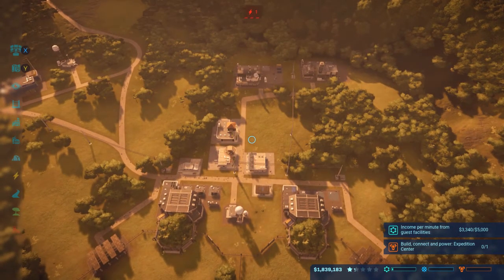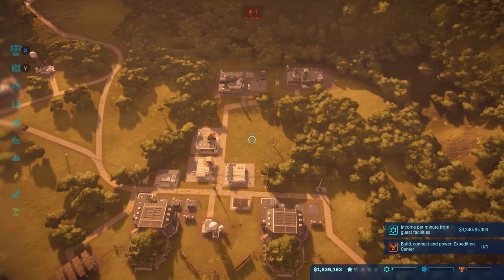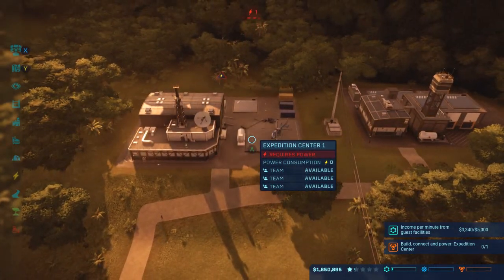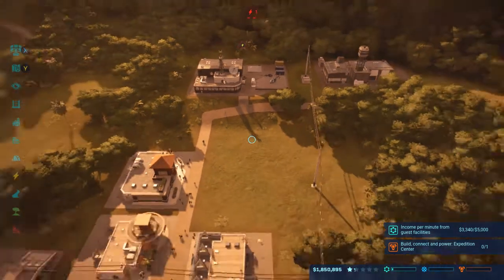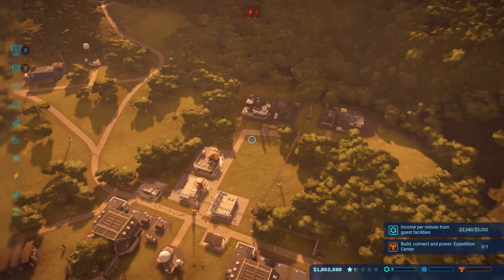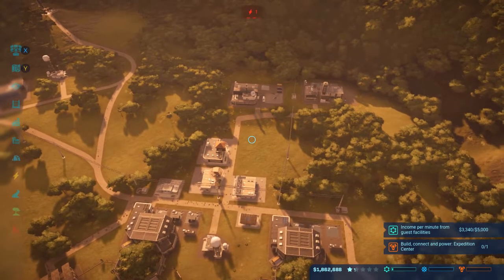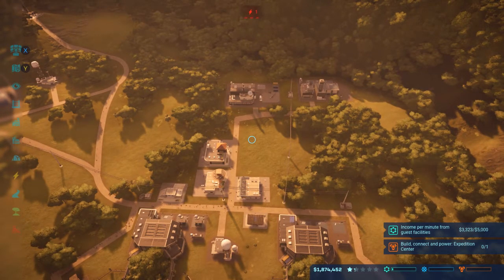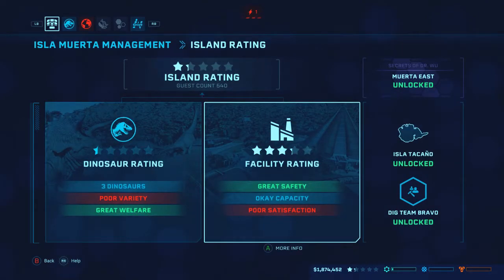As you can see, down at the bottom I earned up about 2 million dollars - I picked up a couple extra contracts. I did unfortunately start recording a second ago, just trying to get the Expedition Center powered up to finish out that contract. Contracts help out tremendously - they can give you a little bit of extra money and keep things flowing. They give you a nice income per minute from guest facilities, which makes me want to build more. That brings me back to the main purpose from the last episode - we go into our island rating and we saw that we were at okay capacity, meaning we needed to build our hotels pretty much immediately.